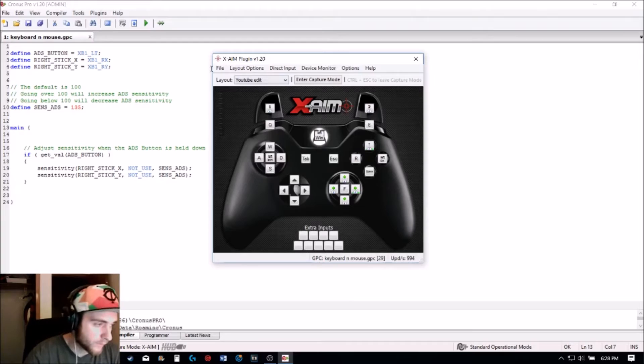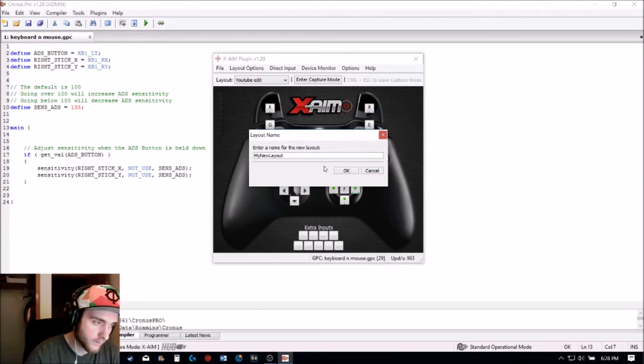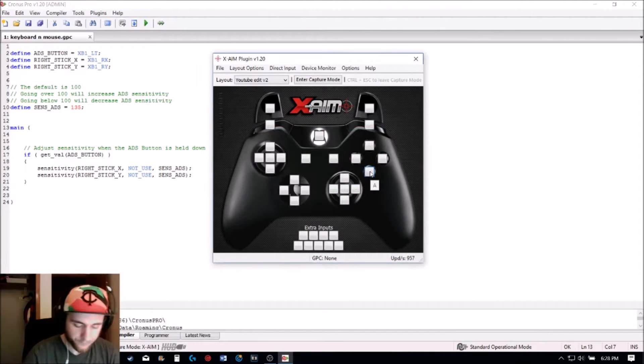Next, go to File and then New Layout. If you have a PS4, click PS4; if you have an Xbox One, click Xbox One. Then name it and click OK. Once in here, you pretty much need to get your keyboard settings that you would use for PC and match them up with your controller.